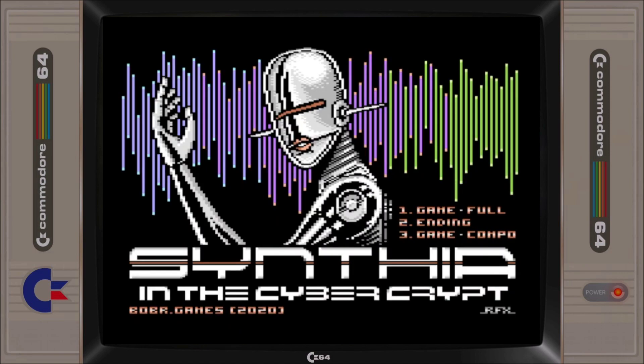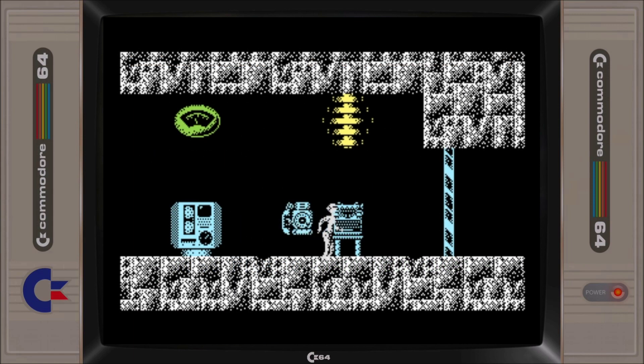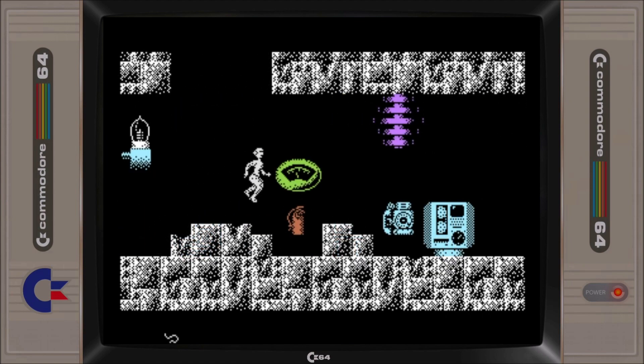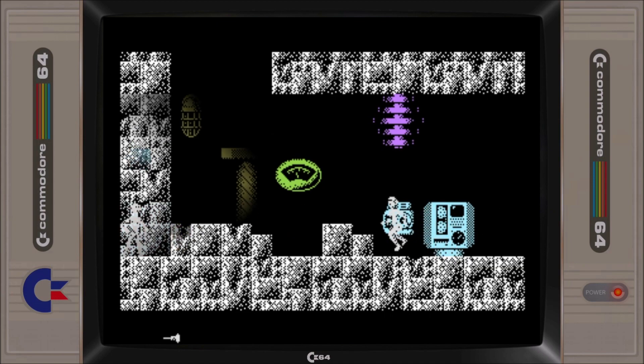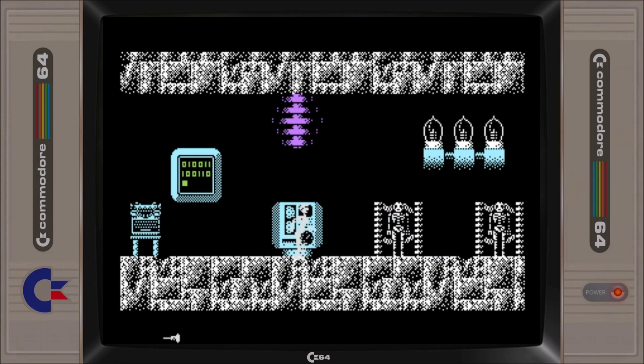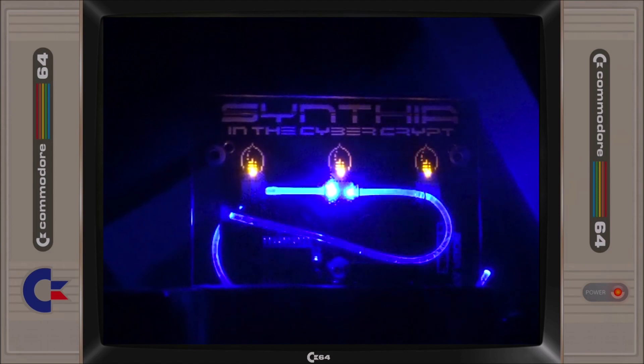Boba Games is bringing Cynthia in the Cyber Crypt to a physical cartridge release by the end of November. Cynthia, developed by Eleanor Burns, was a submission to the Shoot'Em Up Construction Kit 2020 competition, which it consequently won. This platform game is based off the SEUCK platform engine. We already showcased the game back in January 2020 and found it to provide a good arcade adventure experience. Boba Games has something special planned for the physical release, as the cart PCB will include some impressive fibre lighting effects.